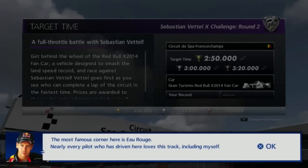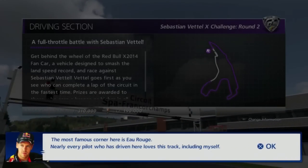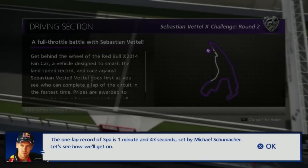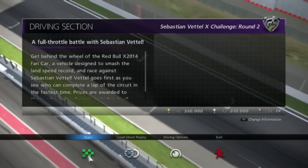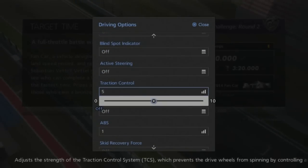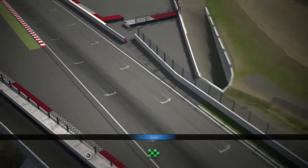The most famous corner here is Eau Rouge. Nearly every pilot who has driven here loves this track, including myself. The one lap record of Spa is 1 minute and 43 seconds, set by Michael Schumacher. Let's see how we get on. Time to shatter Schumacher's record. Time for two laps around Spa — we need an average lap time of a minute twenty-five to gold this. So let's go.